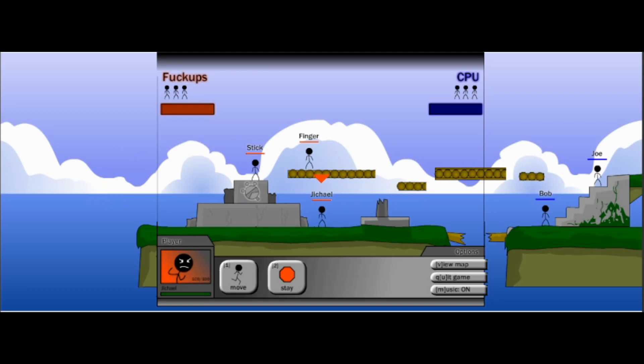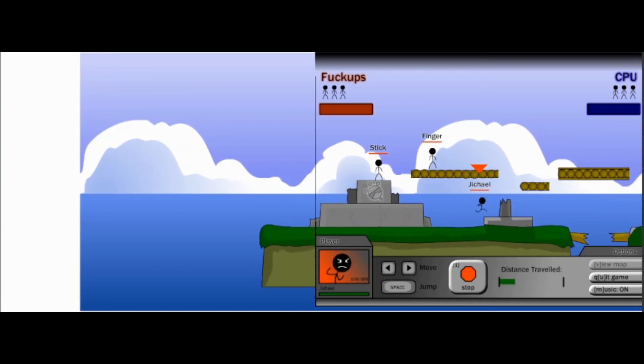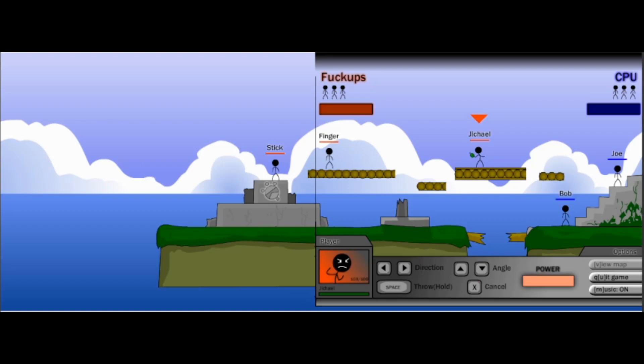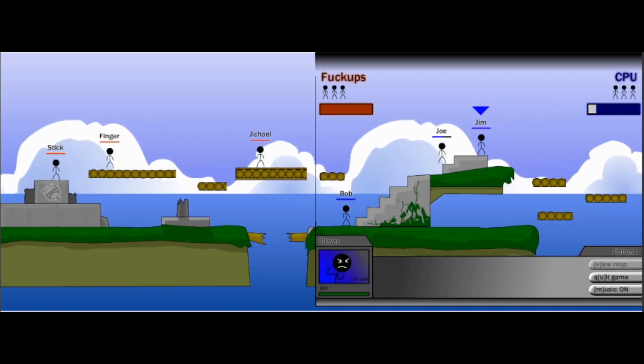Territory Wars is a turn-based game where you have three people on your team and three on the other. They take turns moving, using an ability, and basically trying to kill each other. You have the option to move or stay — I'm going to move. This is kind of weird. We're going to jump up here — Jichel's going to take the high ground. We're going to give him a grenade. Jichel with the throw — very nice. Let's go. Jichel did a good job. Jim, Joe, and Bob — very uninspired and lame names. Horrible throw from Jim.